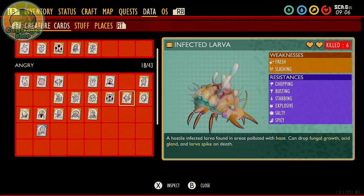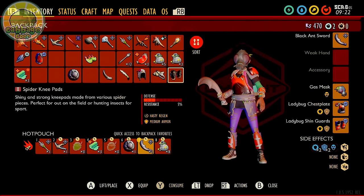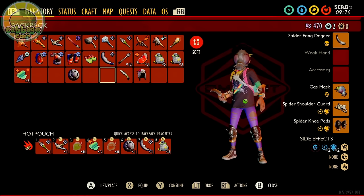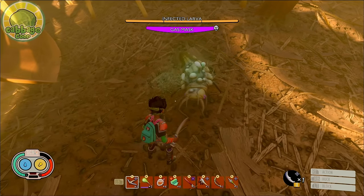Infected Larvae are a step up in difficulty from the other infected bugs. They're weak to fresh and slashing, but resist salty, spicy, busting, chopping, explosive damage, stabbing, are immune to gas, and resist generic damage from weapons like clubs — again, a lot of resistances. Infected larvae are extremely aggressive, agile, hit hard, and are often found in groups, so tanky armor is strongly recommended — preferably spider or ladybug at plus two or higher. Because of their agility, fast slashing weapons like the black ant sword, spider dagger, or bone dagger at plus one or higher are best. Fresh infusion can help a lot. Be very careful not to overcommit with your attacks, otherwise you'll quickly be overwhelmed.